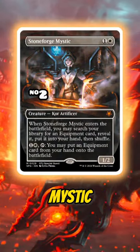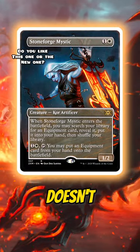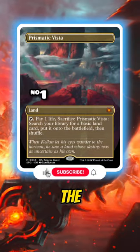The Modern-legal Stoneforge Mystic appears for the first time since Double Masters in 2020. Besides the Borderless in that set and a Judge promo, Mystic doesn't have a ton of alternate versions, so I would expect this one to be a target for many people — but not more than Prismatic Vista, which is around $30 for the base copy.